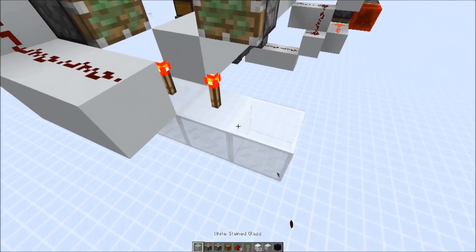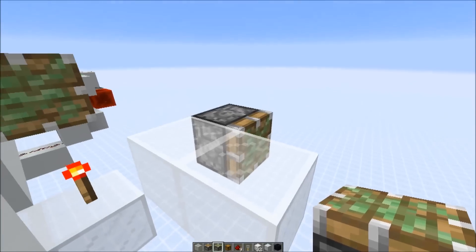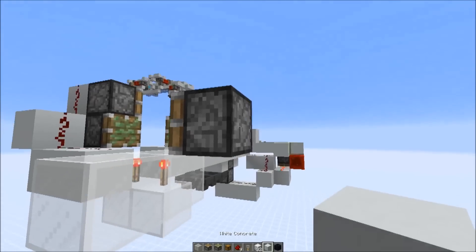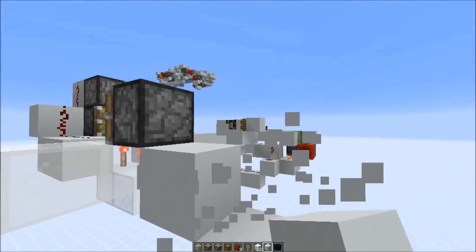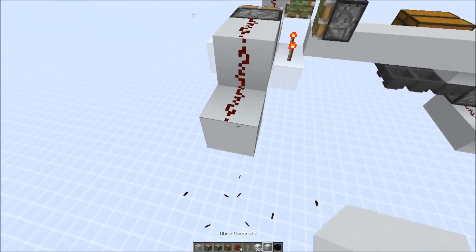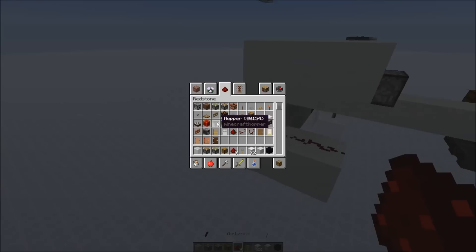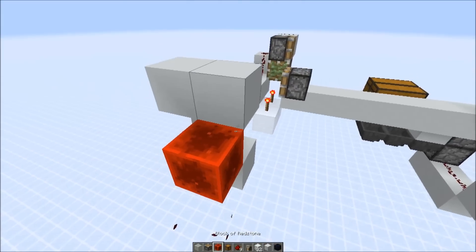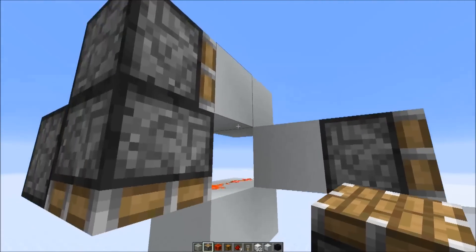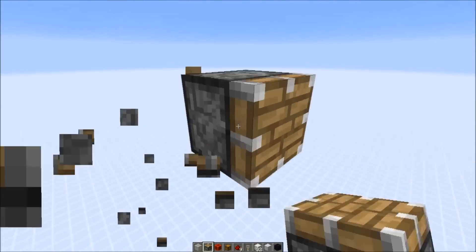Now we're going to continue on this side. Replace the concrete powder blocks with the color you want to convert into. Then we need a sticky piston right here that pushes it over, and now let's do the wiring for it. One higher like this and some redstone dust right here. Then we need another redstone dust and put two blocks above like this, and another redstone block here. Then we need normal pistons. The zero-tick pulse generator, updating piston, tripwire hook right here to redirect the redstone dust. Then we need the same system on the other side to send it back.